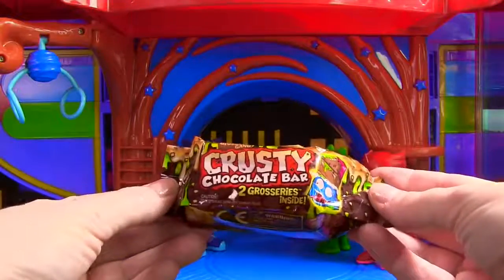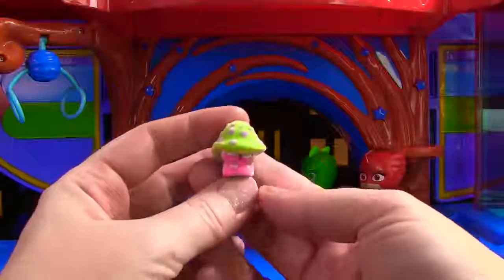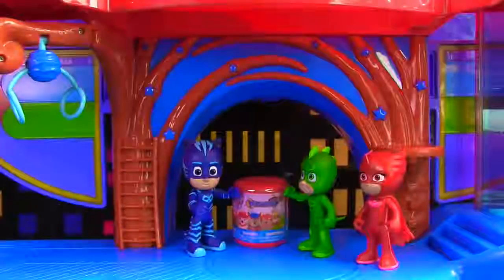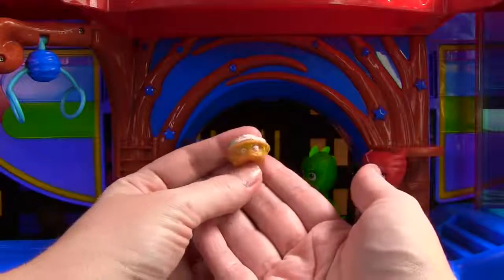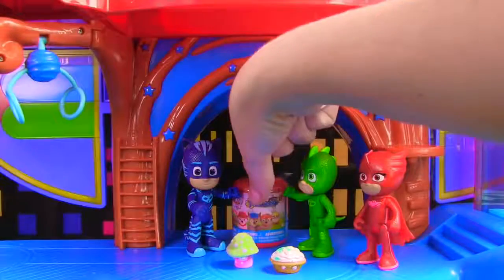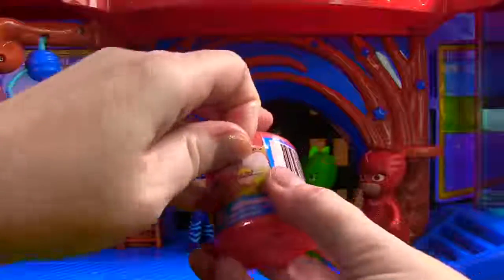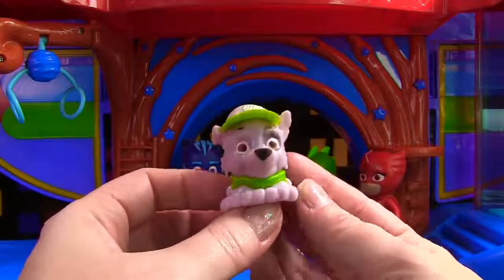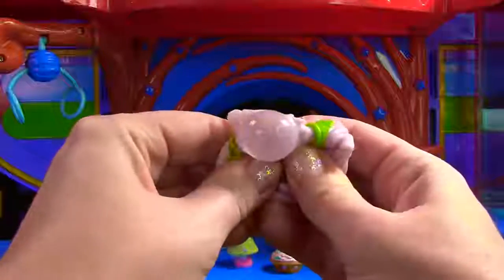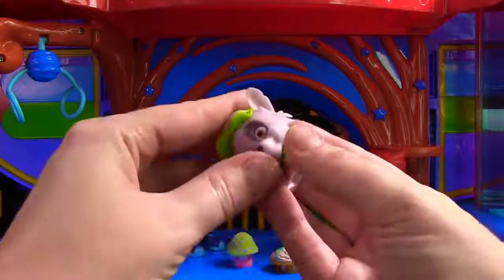Totally awesome! Yes it is, Catboy — it looks like you have a Grocery Gang crusty chocolate bar. And it looks like you got a moldy veg — it's name is Mushy Mushroom! You also got a moldy pie — look at that, yuck yuck yuck! This one is called Tasteless Tart, how crazy! And you got a Paw Patrol Mashem. Let's see which pup you got — I'm going to guess Chase. Who will be inside? It's Rocky! Here's Rocky all decked out in green, looking super cute. We'll give him a good squoosh — he's pretty stretchy and squishy! So on the Squoosh Meter, he gets a 7!